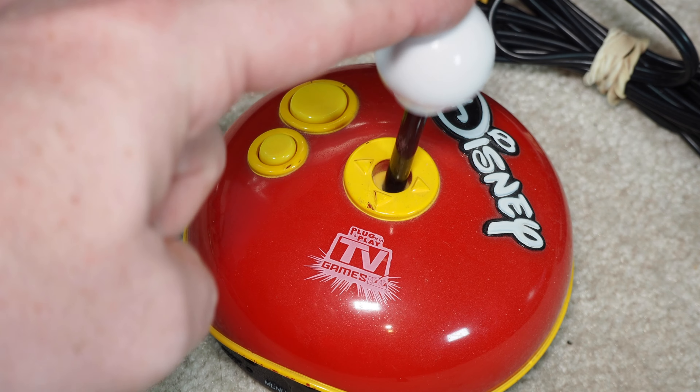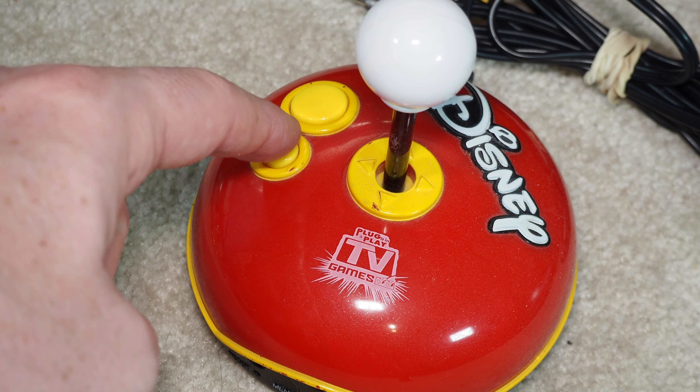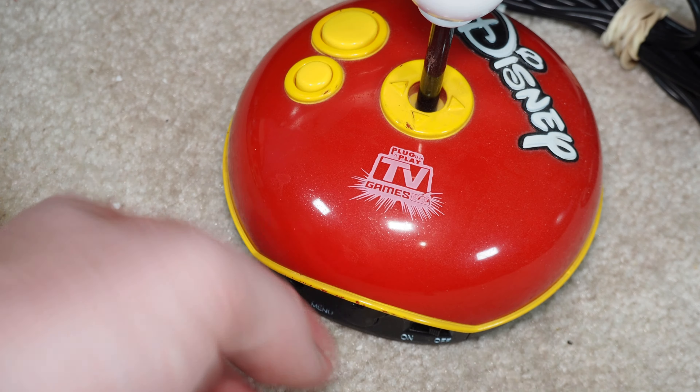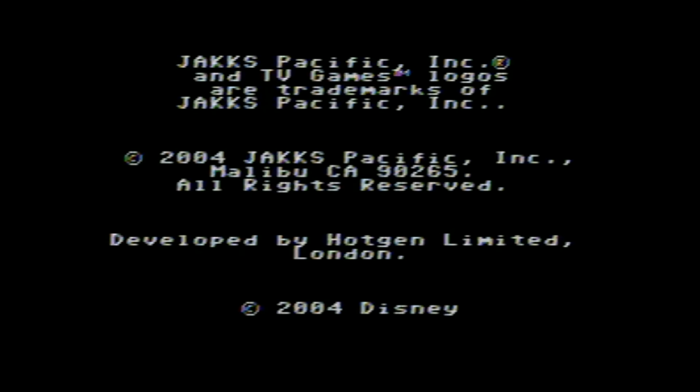Welcome to Will It Work. I'm Kevin. We'll make this one pretty quick today. We have a Jakks-specific joystick — it's kind of a loose, very tall stick for kids. We've got two buttons. It's a Disney unit that has a menu button on the bottom and an on-off switch. So let's just wire it up and see what we got.